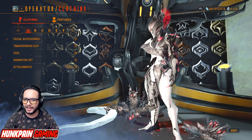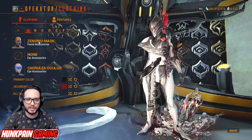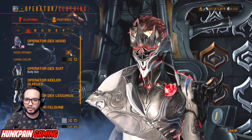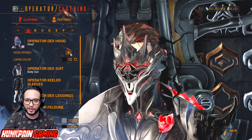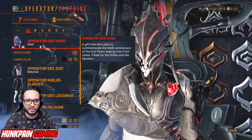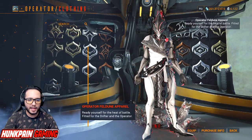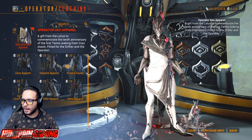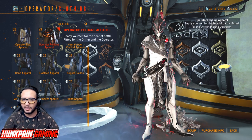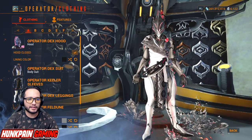Starting from Model A — facial accessories you can use whatever you want, as this fashion is going to be mask on. You can play around with a lot of stuff. We're going to keep the mask off for now. Operator Dex Hood, Operator Dex Suit, Operator Killer Sleeves, Operator Dex Legging. You can use the Operator Dex Apparel, but I'm going to use the Operator Felgon Apparel — it makes the fashion totally different.